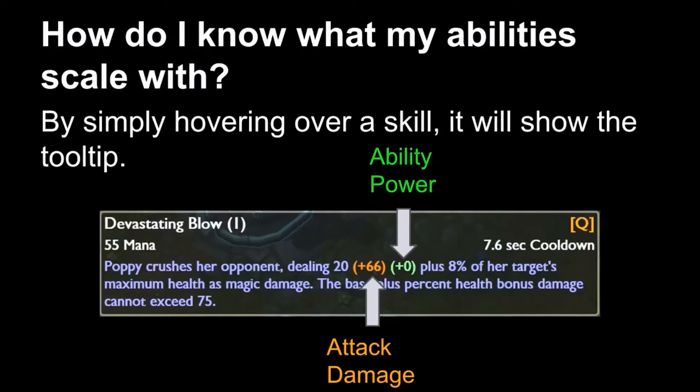So how do you know what your abilities scale with? It's all good and well to know what AD and AP are, but which one do you build? On the tooltip in the game, if you hover over an ability, you will see these numbers. For example: Poppy crushes her opponent dealing 20 — that's the base damage — plus 66 in orange, which is the attack damage. Orange is always attack damage, and green is always ability power. When you see these numbers, you know which type of stat the ability scales off of.